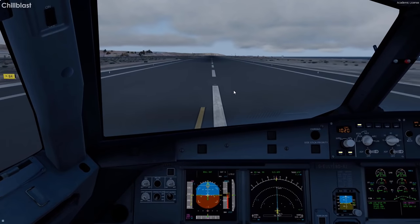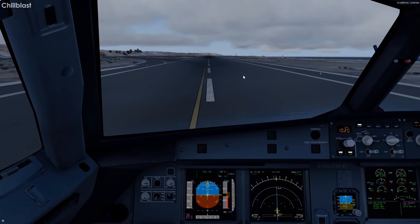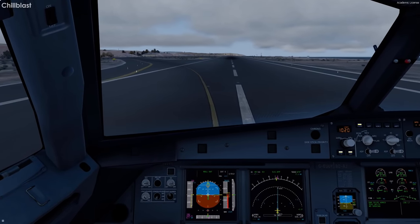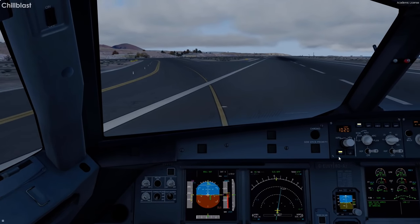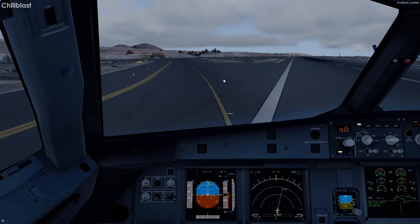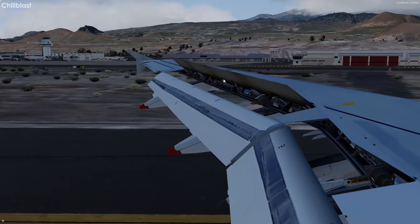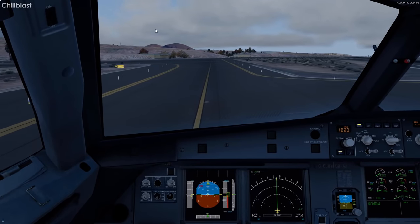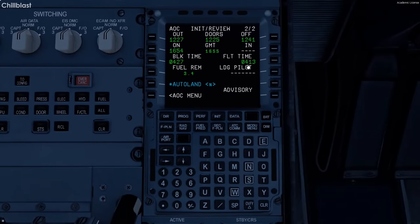Nose wheel steering system off. Forward idle. Spoilers in. Flaps up. We vacated at Bravo 4. Flight time: 4 hours 13 minutes. Ladies and gentlemen, please remain seated with seatbelts fastened until the seatbelt signs are off. Setting both generators to standby, lights off, taxi turnoffs on, strobe off. APU started up. Weather radar off. Wind shear off. Lovely — a Monarch A320 or A321 here, nice to see one.